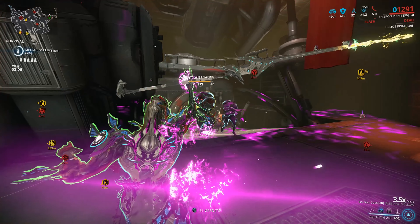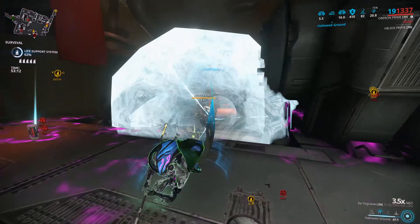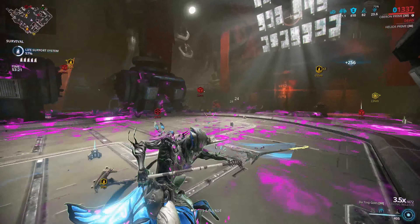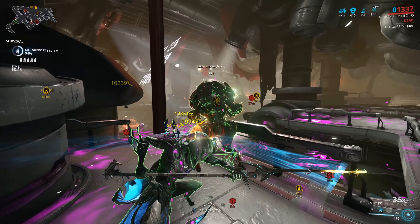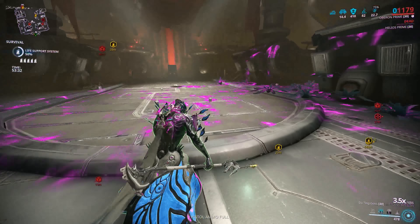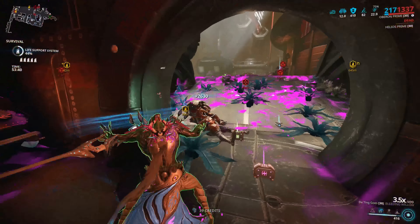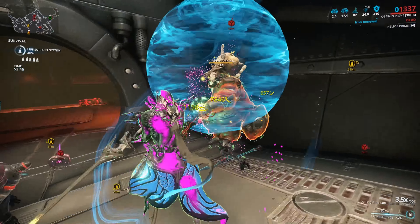You're healing yourself for 82 health a second just from Renewal alone because of that power strength — and that's not counting health from Medi-Ray on your sentinel, Arcane Grace, Lifestrike, Magus Elevate, or any other form of healing. With nearly 180% duration and 100% efficiency, the energy drain on Renewal is very manageable. Rage will keep you topped up on energy — if you're low, just let enemies beat on you for a few seconds and you're good to go.